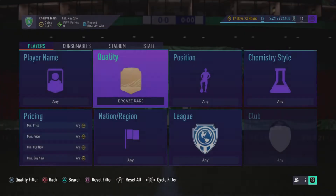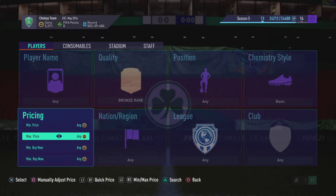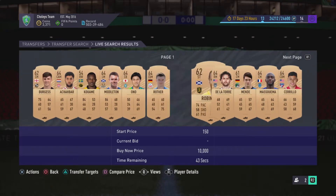Here are the filters you need. Go on to bronze, rare, basic chem style — so there's no keepers — and set the maximum to 150 coins. There are so many players to bid on.